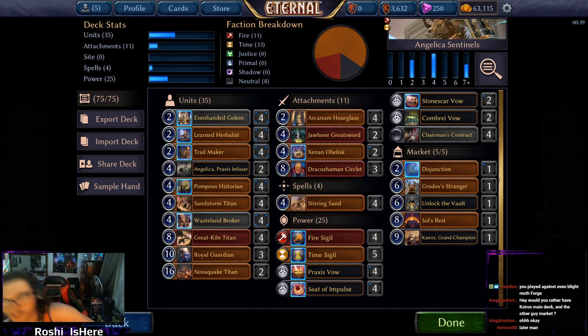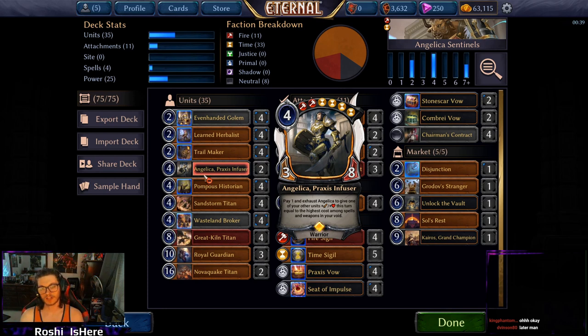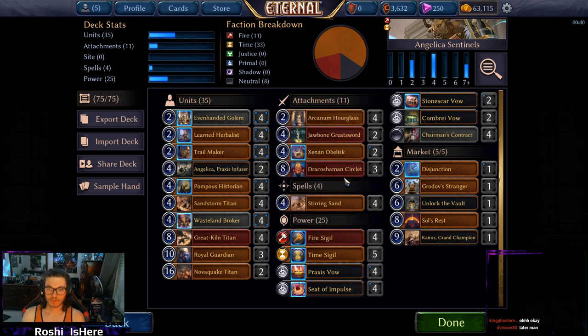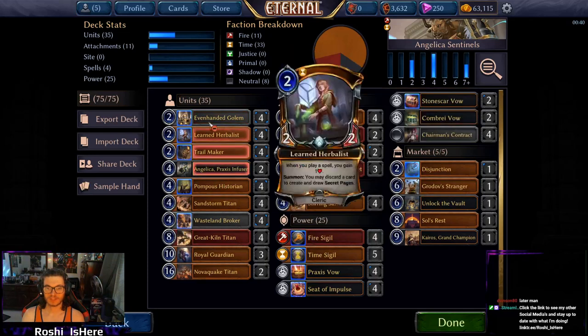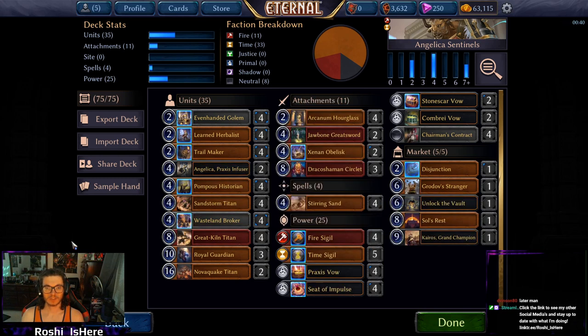We just finished the set with this deck — it's sweet. We're using Sentinels, some discard, and it's an even deck. I wanted to play with Angelica and tried to find a deck that could slot her in and still be good. She's a 3/8, which is pretty sweet. We power her up with Draco Shaman Circlets and Souls Rests in our void, and then she's giving stuff plus eight. Being a 3/8 alone was fine — she was just bigger than everything else against my Yeti opponents and really bogged them down.